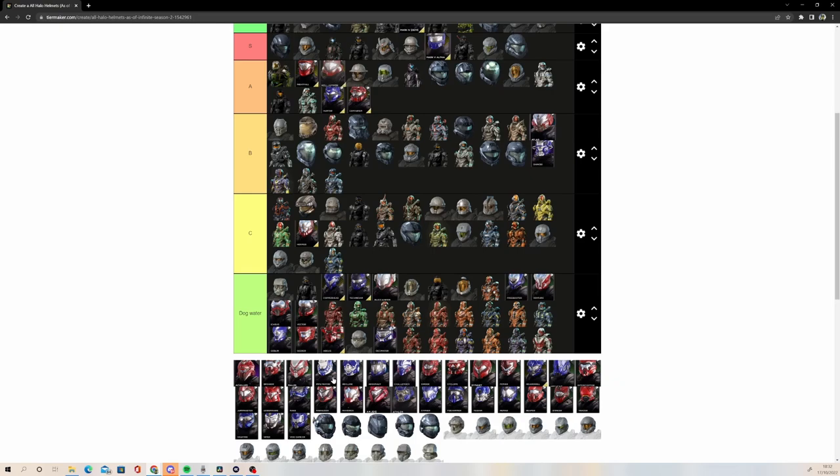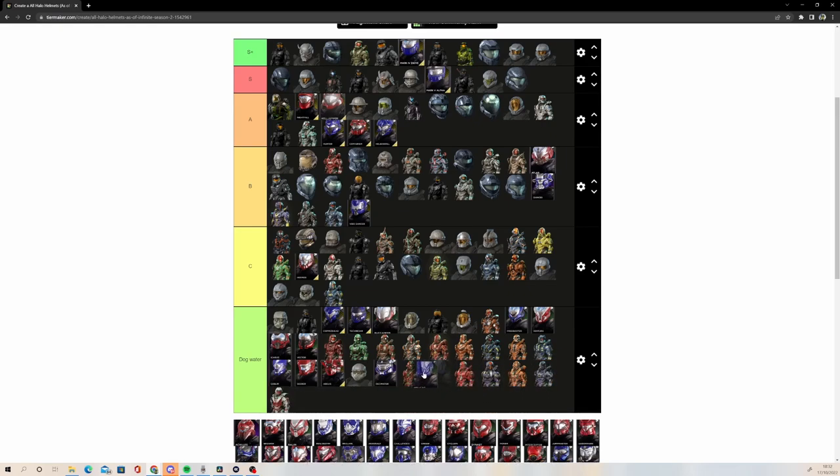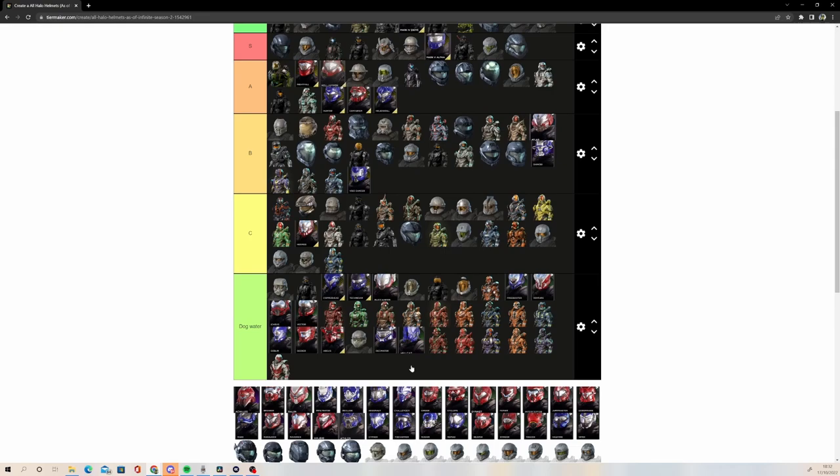I'm now trying to think of other Halo 5 ones that I like. Void Dancer — I don't remember ever seeing this. It sounds familiar, but I have no recollection of this helmet. I'm going to put it in B tier because from the picture there it looks cool. Helio Skrill is also going to go A tier — Helio Skrill is a pretty iconic one, obviously based off the Orbiter's armor. Good helmet overall. Hellcat: kind of dog water. I hate it more because of Red vs. Blue Season 16.